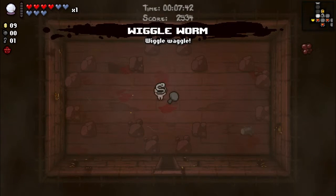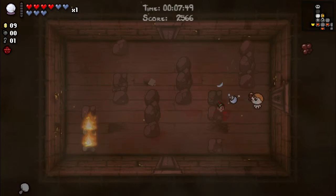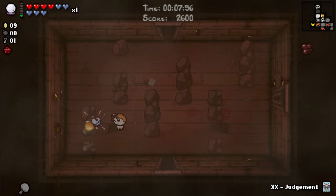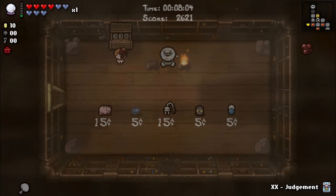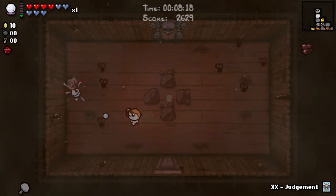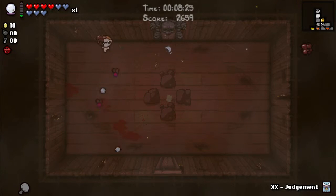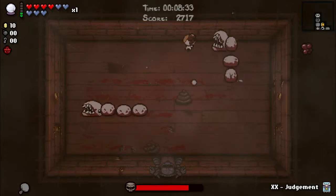Wiggle Worm — nah. Liberty Cap is another Tinted Rock, holy hell. Let's not use Judgment yet — I'll check the shop. There's no bomb in the shop sadly. There is Sharp Plug though, which would be awesome. There's soul hearts — I don't think we want any of that. I'll probably go for the soul heart after the boss.